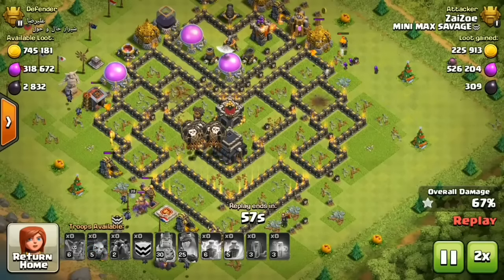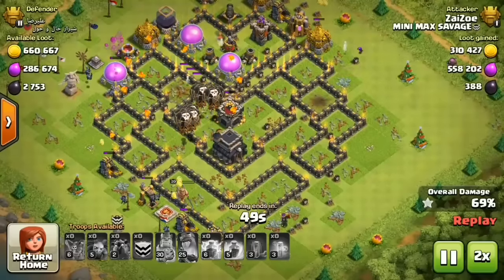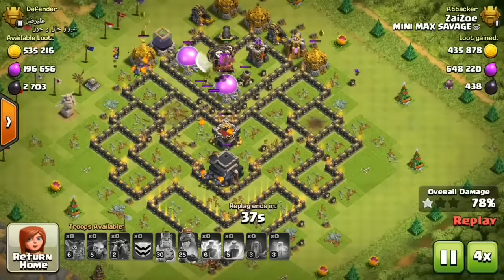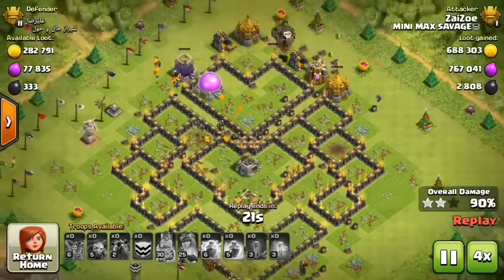Luckily, still got one Lava Hound left. That'll help take a little bit of the distraction right until that point. And with facing the Air Blower, this one could be a bit of a pain. Still manages to get through — it'll be an easy three now.